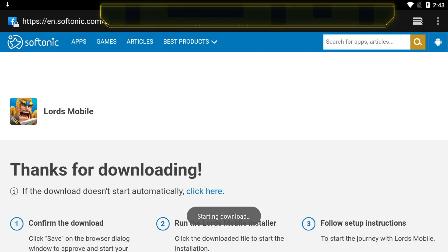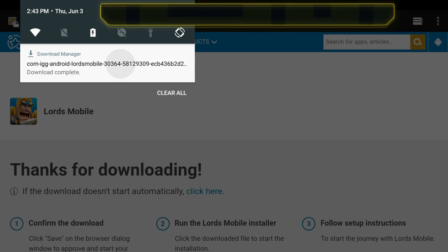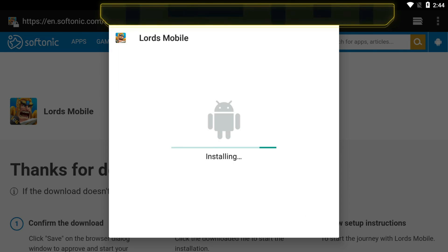The very first step is going to be downloading Lords Mobile from Soft Tonic's website. The link is going to be down in the description. All the information you're going to need is also in the description as well as a pinned comment on this video, so make sure you follow the links. Once the download is complete, click on it. It is going to say 'from unknown,' so make sure that under your settings you have 'allow installation of apps from unknown sources' enabled. Downloading from Soft Tonic is safe and legal, so you don't have to worry about anything there.